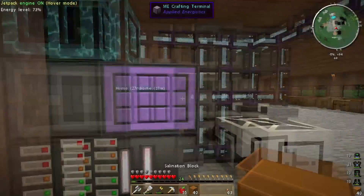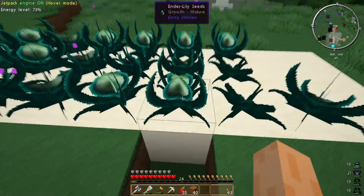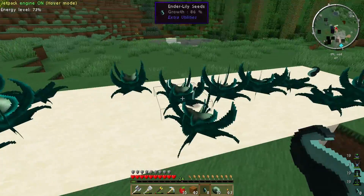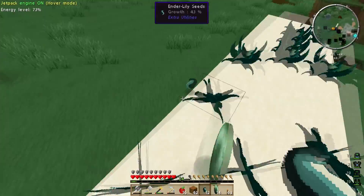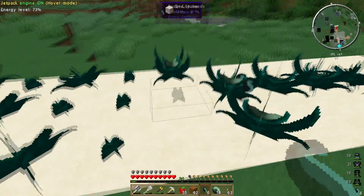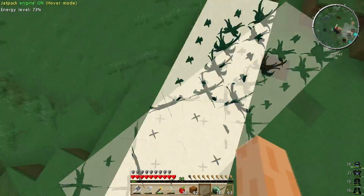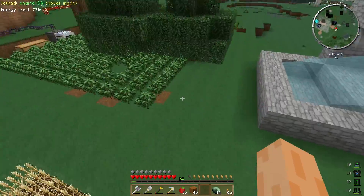I've got a load of enderpearls over there as well, let me go grab them. Let me just start smashing up enderlilies. These obviously take a little while to grow, so I'd rather just kind of harvest them and replant them as soon as I spot them. I probably could automate this using Mine Factory Reloaded or something like that, but I can't really be bothered. So we're just going to drop down all of the seeds. We've got an extra enderlilies seed — because there is a very small chance you can get a bonus seed from one of the enderlilies, which is quite cool.